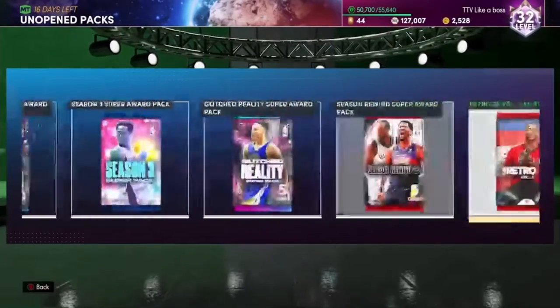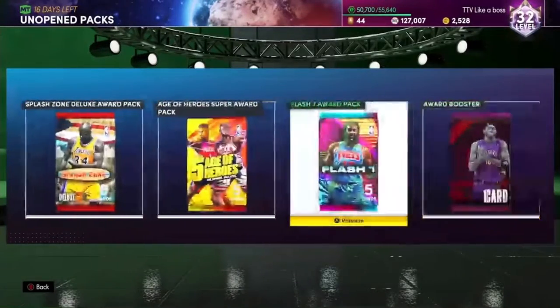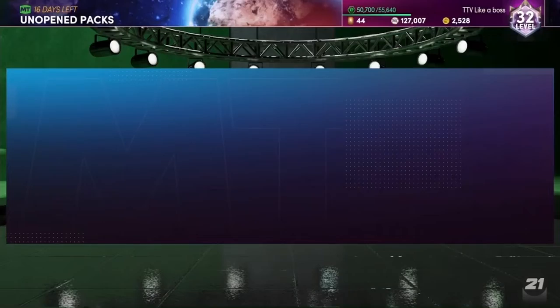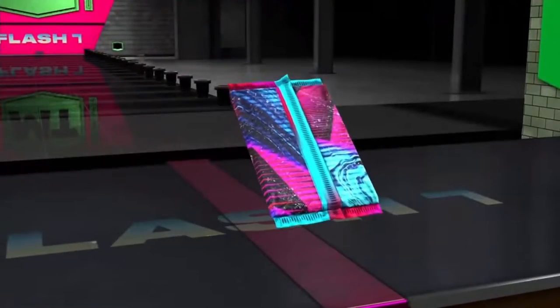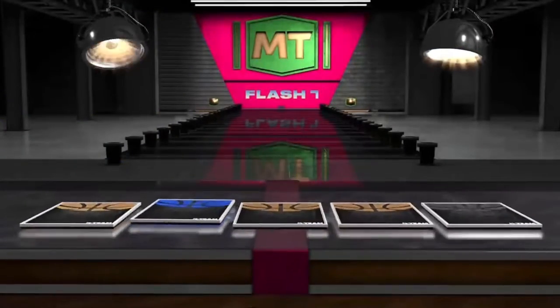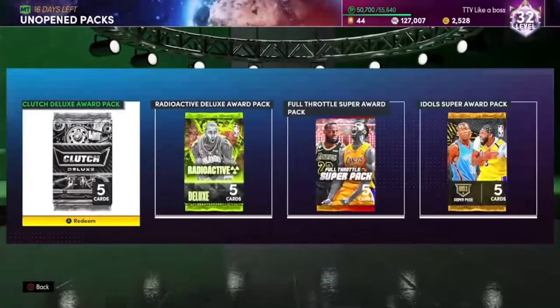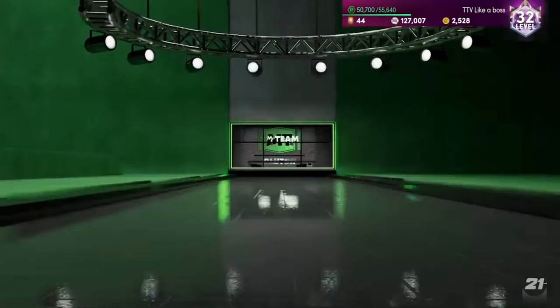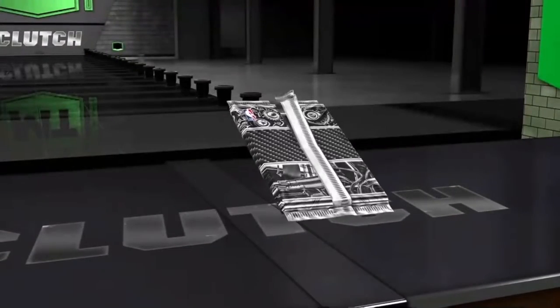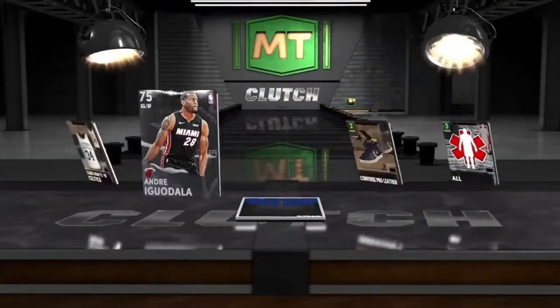That's not really anything too special. I'm going to try to open these in order from worst to best, but not think about it too much — just rapid fire. Pack number one, a flash pack: we get a Sapphire. Opening this Clutch Deluxe pack — these were the first packs that came out so nothing good expected.